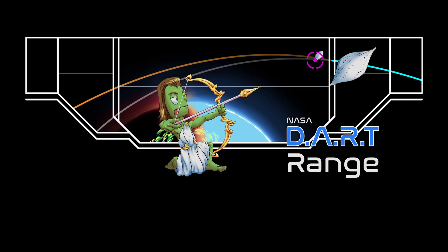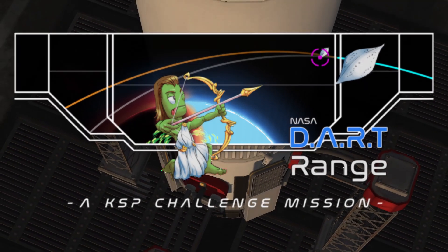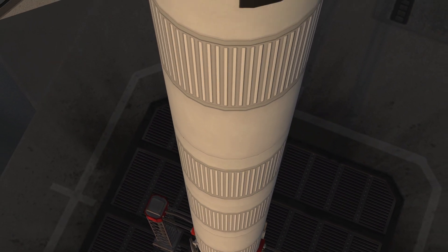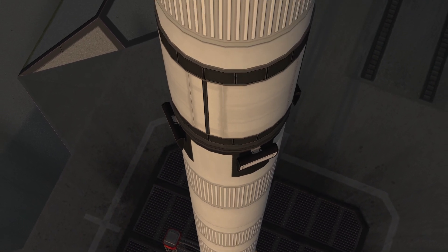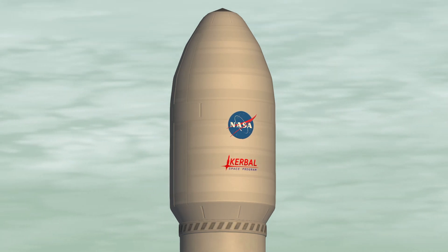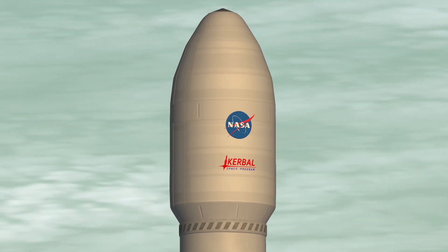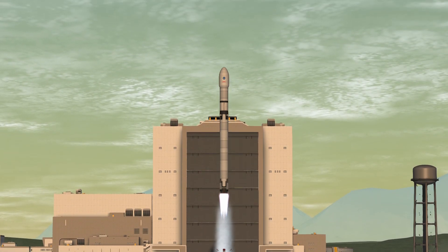Hello, I'm N9ne and welcome to my first documented KSP challenge. This challenge is to recreate an upcoming asteroid redirect mission called the DART. There are a few parameters to the challenge we'll talk about during its flight, starting with launching aboard a Falcon 9-like rocket. Worth noting, only stock parts are allowed. The spacecraft must have ion propulsion, deployable solar panels, and look as close as possible to NASA's DART spacecraft. I've been told NASA will be liking their favorites, so I hope not to disappoint. So let's launch this thing.